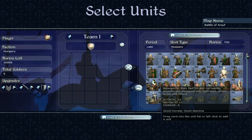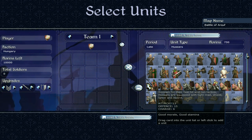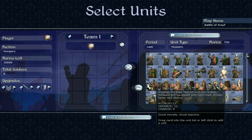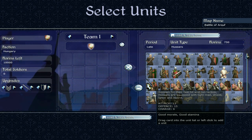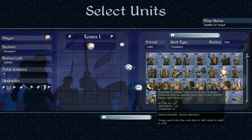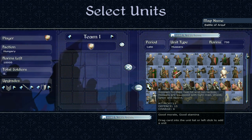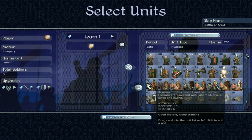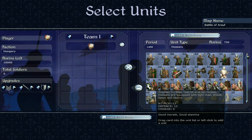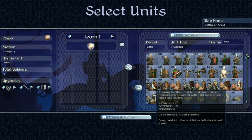Now on to cavalry. Hussars — renowned for their fast hit-and-run tactics. Equipped with light mail, shield, lance and sword. Late period cavalry. Attack of 13 and defense of 15 is very solid for cavalry indeed. It's more of an eastern style faction in the early game, and their cavalry is pretty good. Good morale — very solid cavalry, though it'll take a while to build up to these guys.